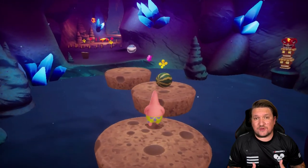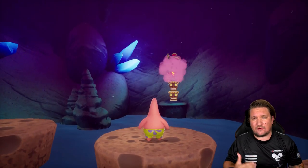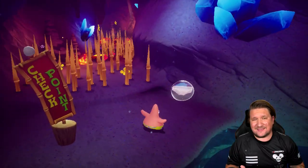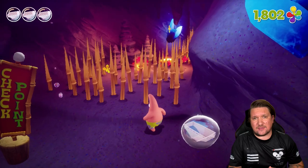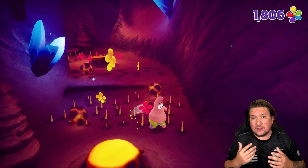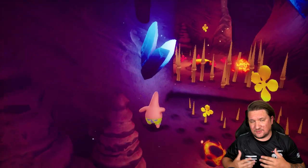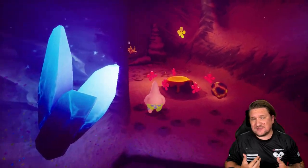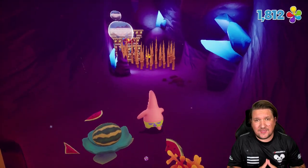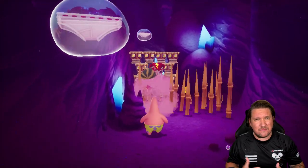Gameplay is a traditional 3D platformer — expect to be jumping around locations that are as vertical as they are horizontal. You'll be taking down enemies with a variety of moves and collecting just about everything in sight. The collection side of things is key to your progression as you're on the hunt for golden spatulas that unlock new locations on the map to explore and progress forward. Controls are relatively simple, the typical double jump formula, but each of our three heroes possesses a different skillset when it comes to their fight moves.